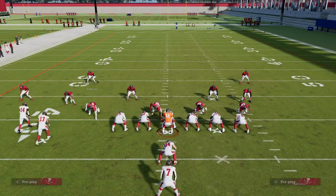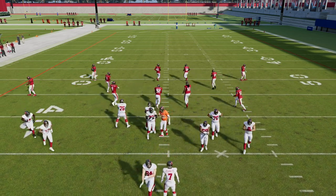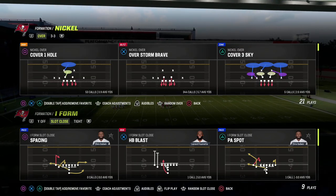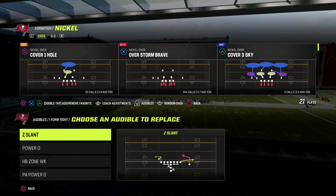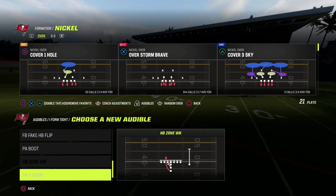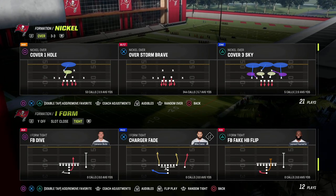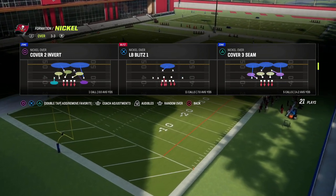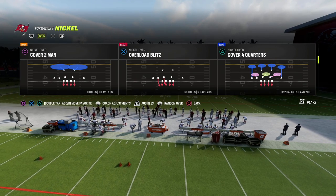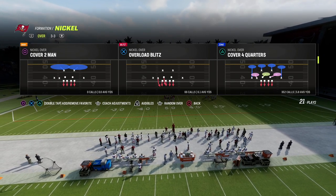Another thing I wanted to speak to is the power of match coverage as a run defense within this defense. The reason it's so powerful is because of the natural runoff you get in man-to-man. It's why, if you're running a predominantly man-to-man scheme this year, a lot of people like to attack it. Match coverage combines the best of man coverage and zone coverage — it focuses on reacting to the actual routes your opponent runs, not just what you draw up on the whiteboard. Really effective coverage defense.